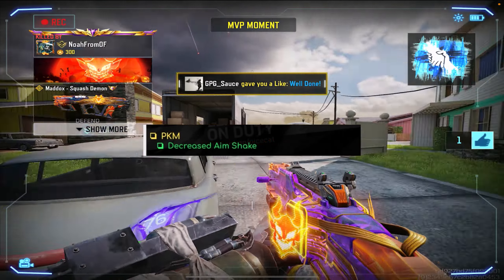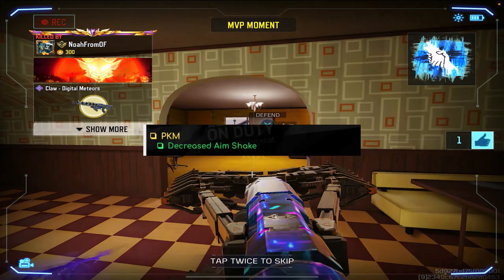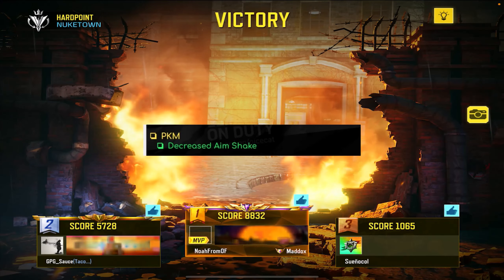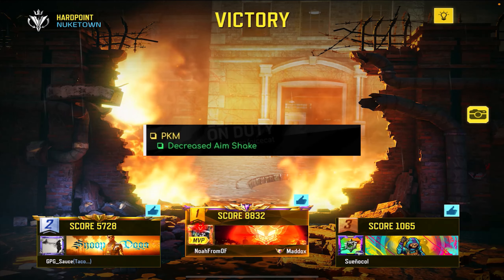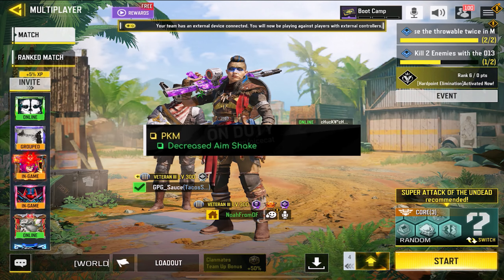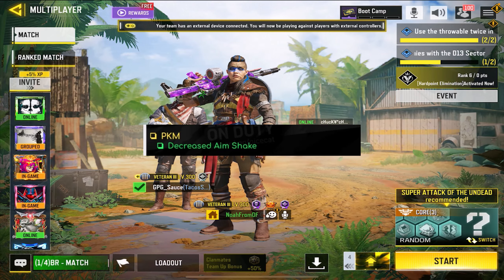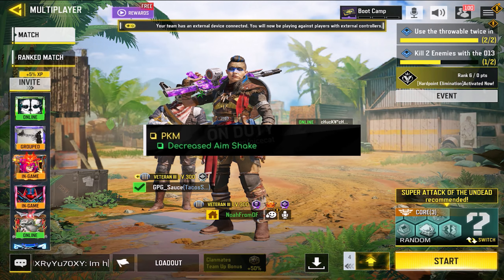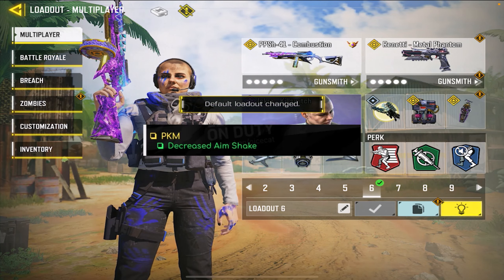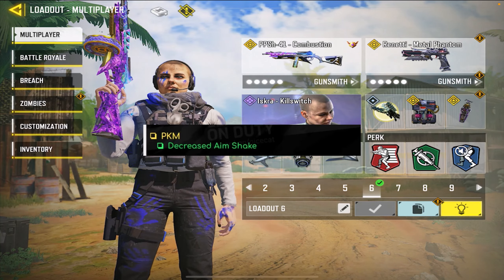So now we move on to a change that I think a lot of people who use the PKM could probably agree with — they decreased the aim shake for the PKM. That's the only change they made, but it was kind of necessary even if you have the Legendary or just the base skin. You do shake a lot when you fire this weapon — it had traces of the old recoil pattern. Back then, the PKM used to jump like crazy. They made a lot of changes to mitigate that, but the aim shake has always been there, and I'm glad they're finally taking it out.